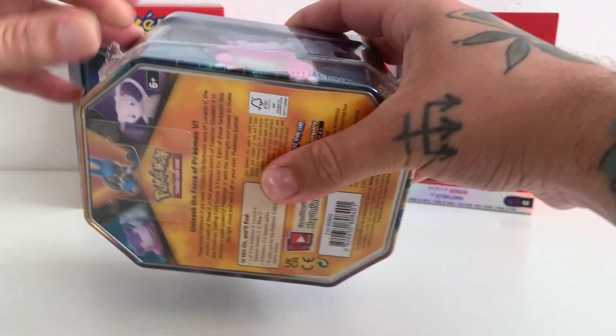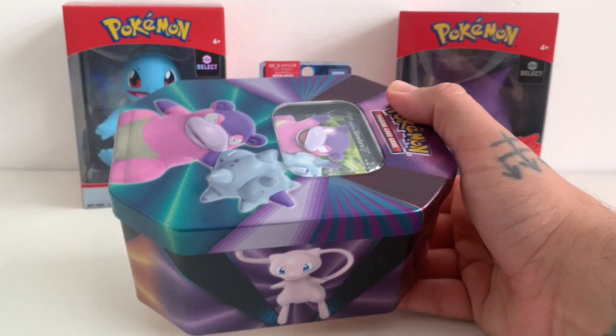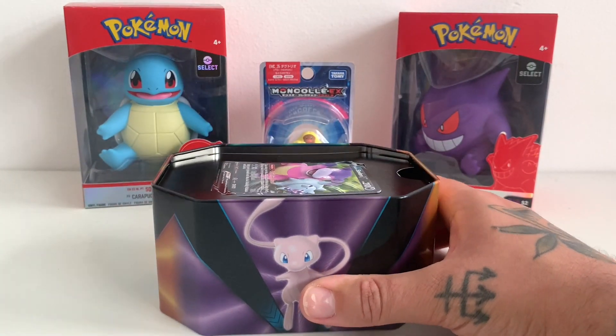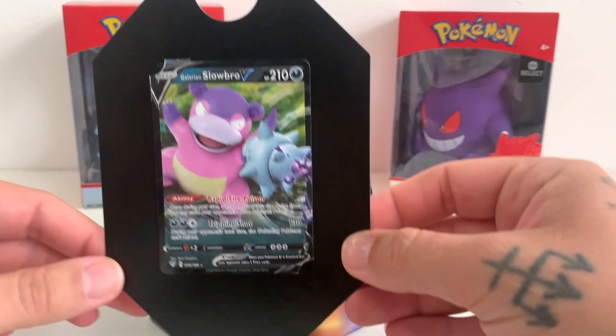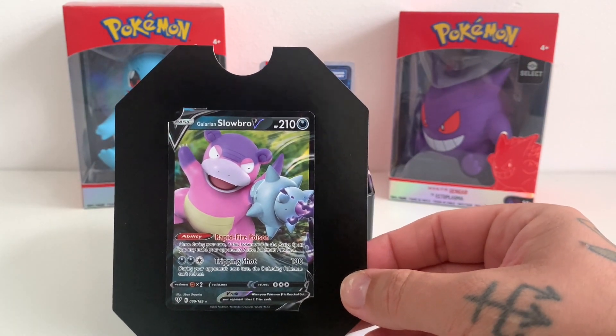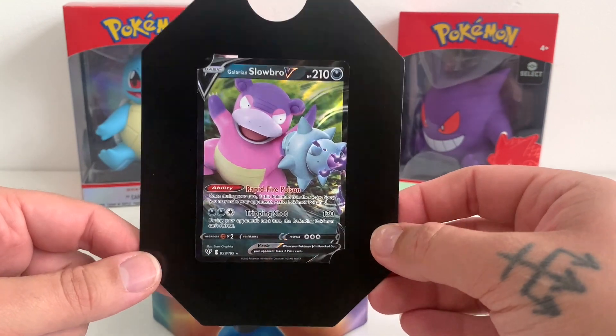Get the scissors and cut the side of that off. Never have much luck with pull rates from packs from tins. That Galarian Slowbro on the front is really nice though. I have that already pulled actually from Darkness Ablaze. Oh, it's not even a promo — it's just a Darkness Ablaze card on the front. I thought that was going to be a promo.